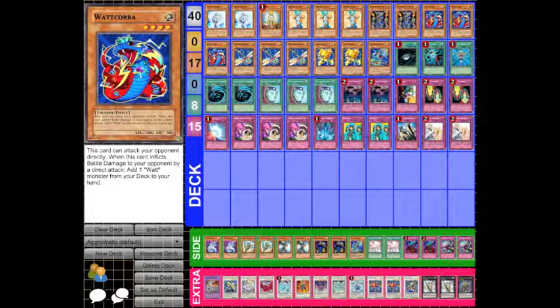Of course we've got Mirror Force, Torrential Tribute, and the Solemns, which are all staples. Then we've got three Threatening Roar and two Waboku — they all serve the same purpose, just to protect you for a turn. These five protection traps are the main form of defense, and that's all I need.